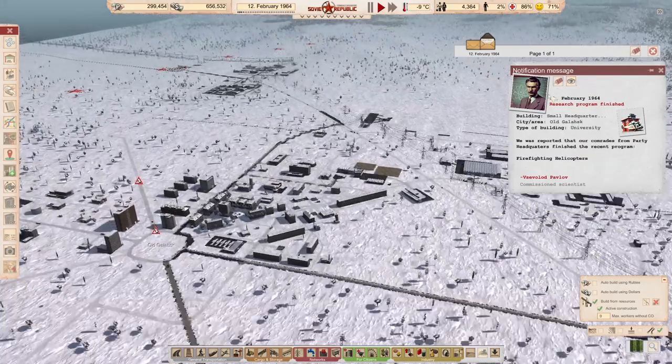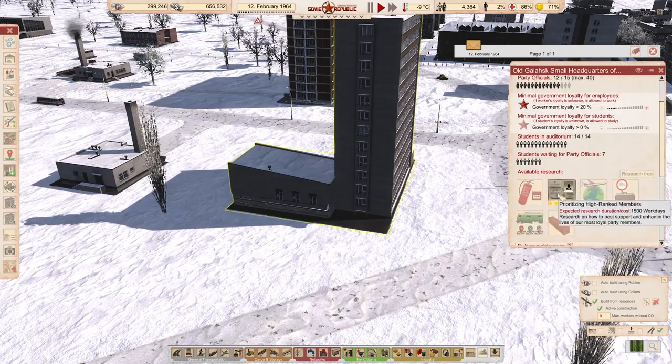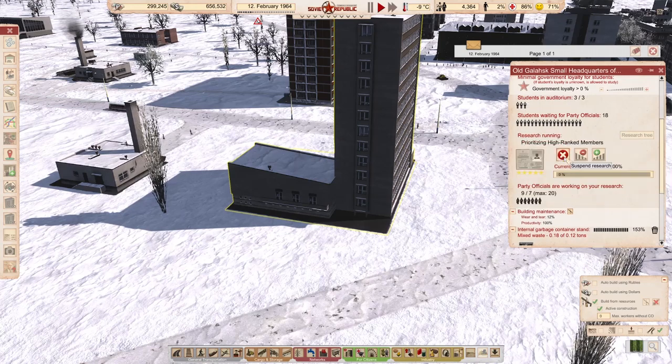We have helicopters — helicopters research. Those will be the firefighting helicopters. We're going to remove that. What else can we research? Let's go rankings. Let's continue with the rankings. I'm fine with that.